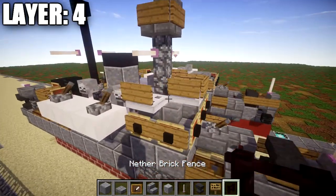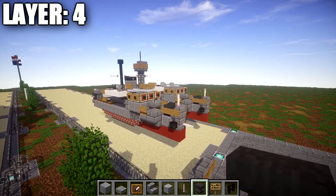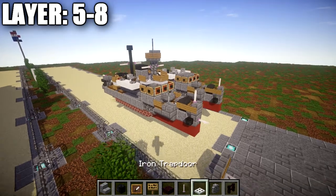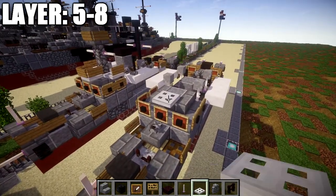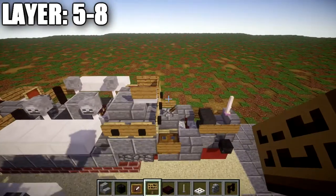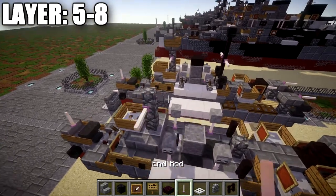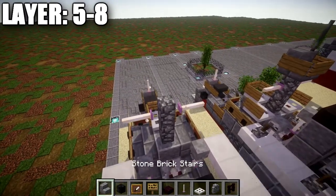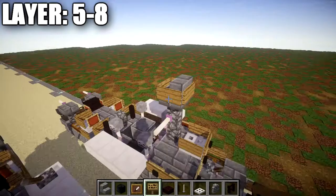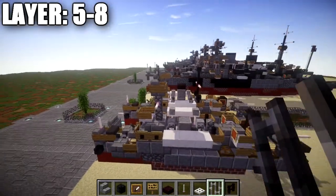Moving on to our last layers — layers five through eight — which are the masts and final touches. Place an iron trap door on top of the stone brick stair, and wrap wooden signs around its sides and the side toward the front. Behind that iron trap door place a cobblestone wall followed by one more cobblestone wall on top. On the second cobblestone wall place an end rod on both sides. On top of the cobblestone wall place a stone brick stair and wrap wooden signs around all four sides — front, back, and both sides. Place an end rod on top of that stone brick stair.